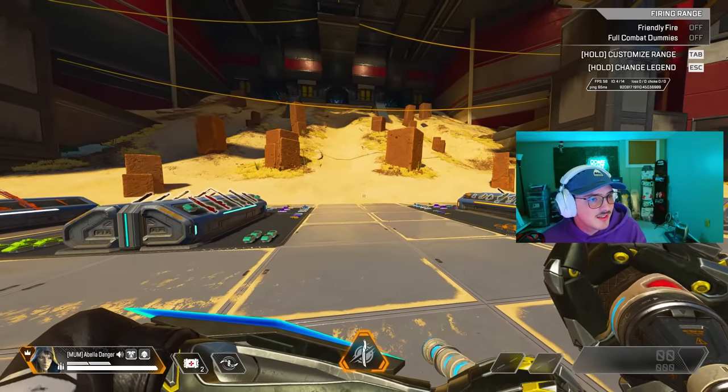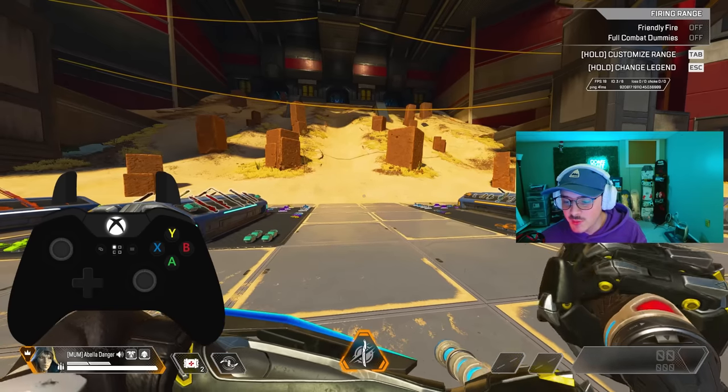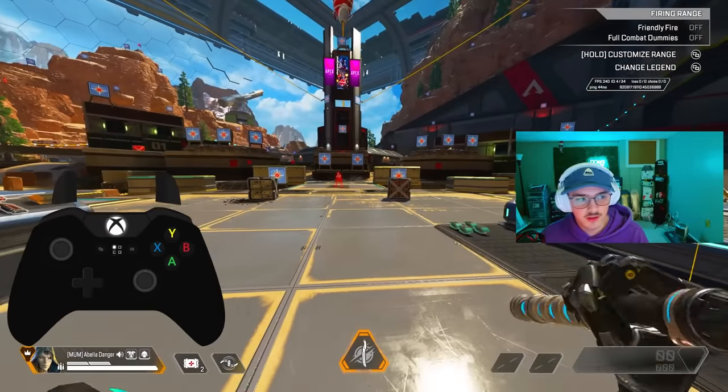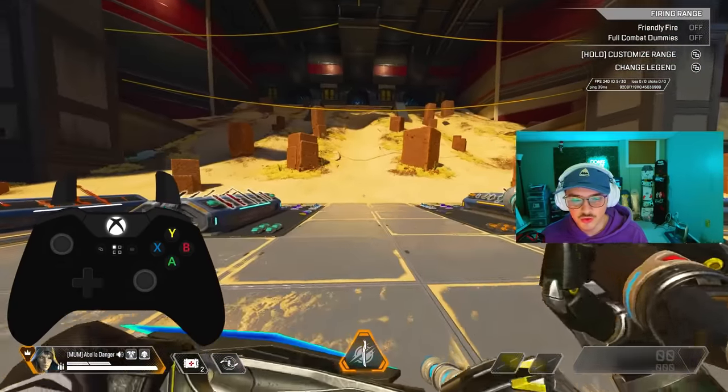Let me pull up my controller layout. What I do for tap strafing on controller is I click in the left thumbstick, jump, and turn. And as you can see right here, there is no more tap strafing on controller in Apex Legends.